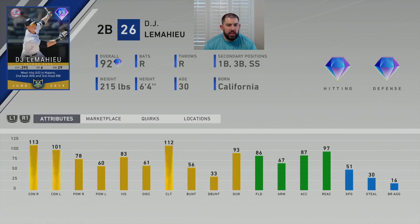Let's take a look at this card. 92 overall second baseman for the New York Yankees, DJ LeMahieu — right-handed throwing, right-handed batting. Secondaries at first base, third base, and shortstop. He's 6'4", 215 pounds, diamond hitting and diamond defense. In June 2019, he batted .395 with six home runs and 29 RBIs — the most hits in the majors with 45, the second best average, and the third most RBIs. His attributes: 113 contact versus righty, 101 contact versus lefty, 78 power versus righty, 60 power versus lefty, with 83 vision. Finally a card that can see.